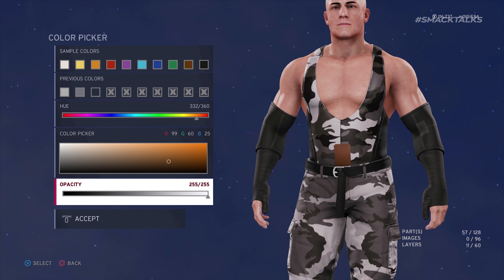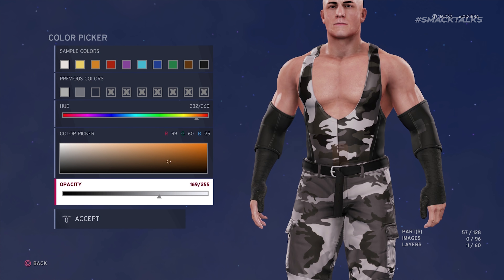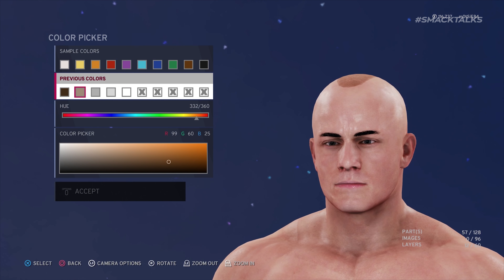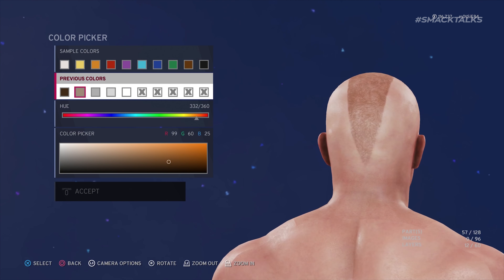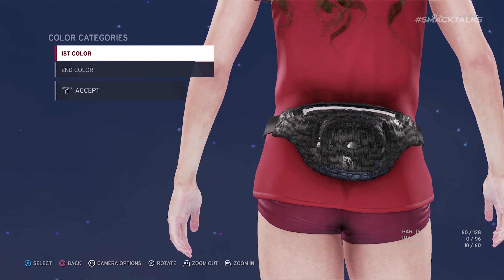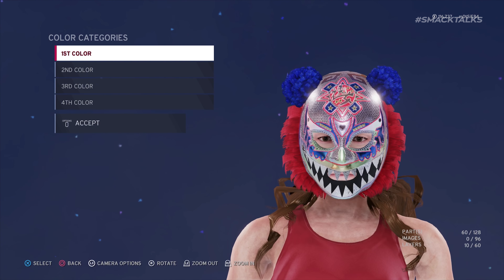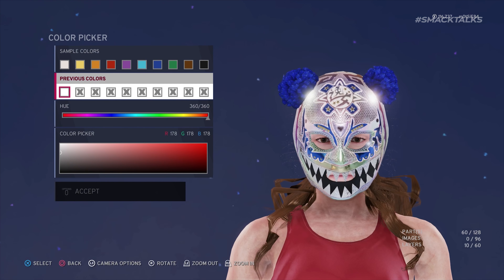Additionally, when setting up the transparency glitch, you can try moving the slider halfway instead of all the way, as this allows you to have a semi-transparent colour added to your list of previous colours, which you can then use to make hairstyles see-through, giving off the illusion of thinning hair. Finally, this trick also works on certain attire parts such as masks and face paints, allowing you to customise elements by making parts invisible to create brand new items.